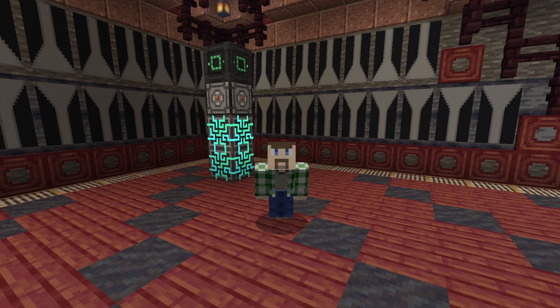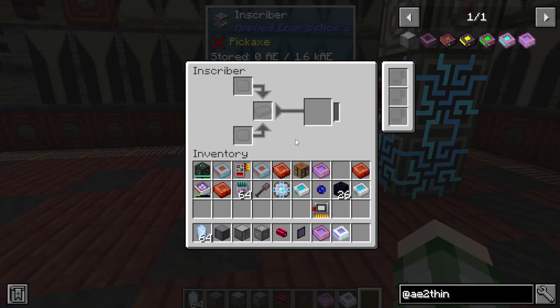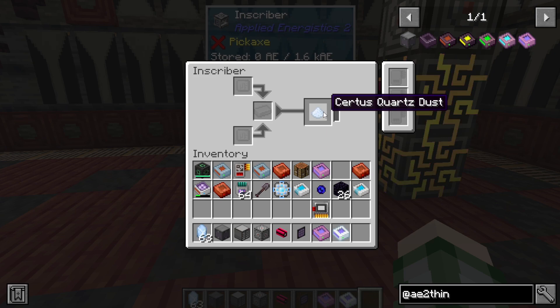So let's start with the Advanced Inscriber. Now if we hook up a Normal Inscriber here — this is used for making the various chips for AE2. It takes its inputs here, but can only hold one item. And it's a giant pain to automate because it's a fairly sided device. If I toss the Certus Quartz in here to crush it into powder, I couldn't inject the whole stack, and it can only hold one here as well.